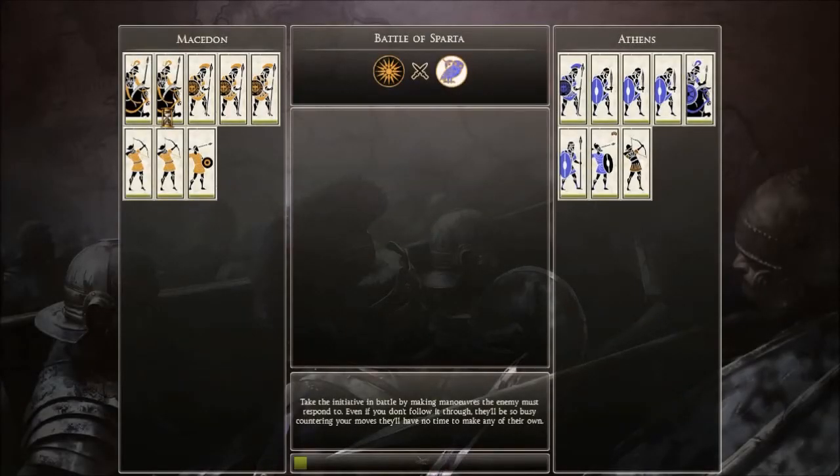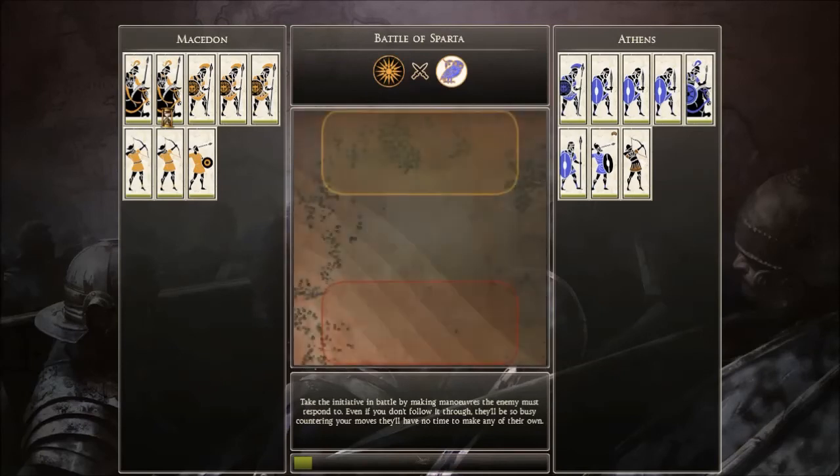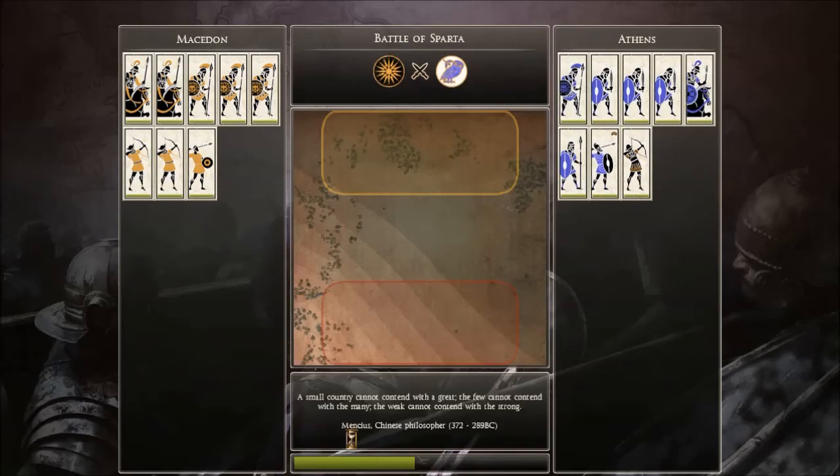You can see here that we have about eight units. I have mostly two companion cavalry, three hoplites, two archers, and one javelin men. They have mostly swordsmen, a few spearmen, javelin men, an archer, and one cavalry unit.